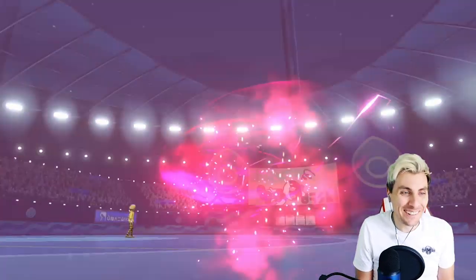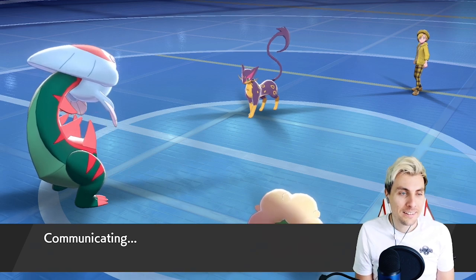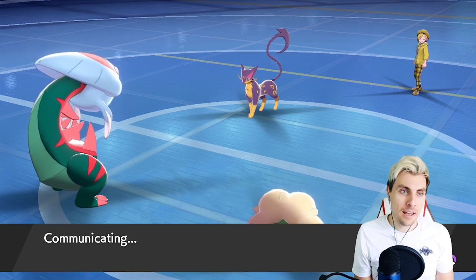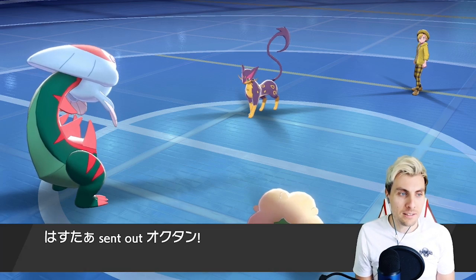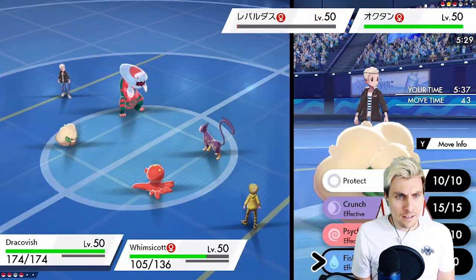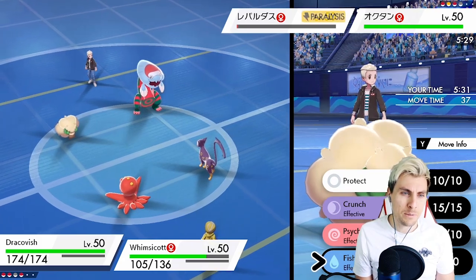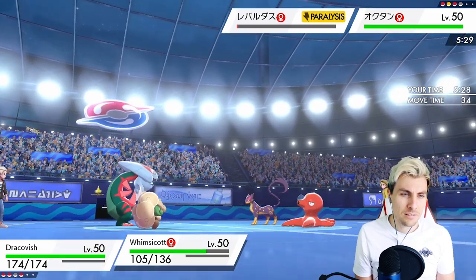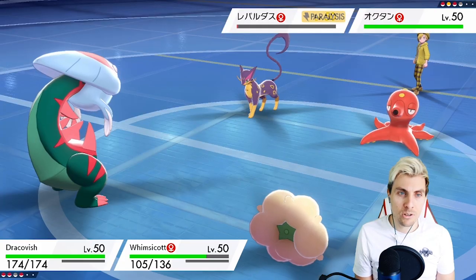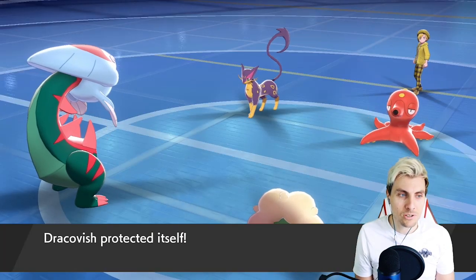Pikachu is putting in all the work here — Pikachu is like, 'I'll show you some work.' We've got Diggersby in the back. We're not confused anymore and we've got rid of the biggest threat in Hatterene, so that's perfect. Octillery is going to hit the field now. What is Octillery going to do? It's just a pure Water type. It's probably good to get rid of Liepard while we can. I know Octillery has Moody, but that's about it — we'll keep Dracovish around for a little bit longer.